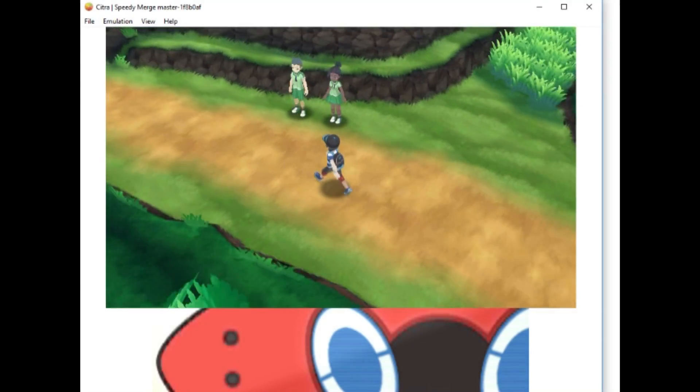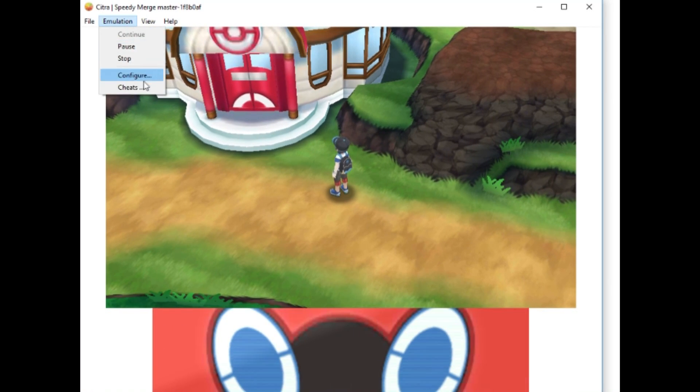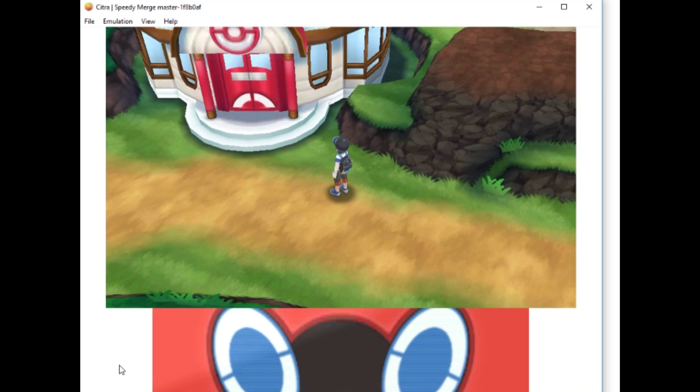Moving on to the next game, we have Pokemon Moon, the game we all know and play. We didn't really get affected here by the artifacts, but what's cool is that we don't need cheats anymore for the black outlines.